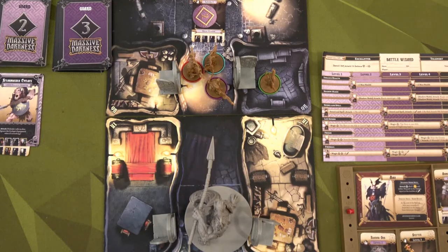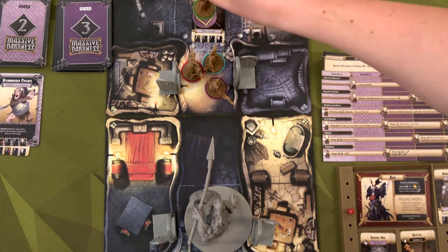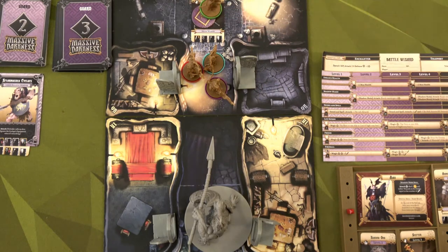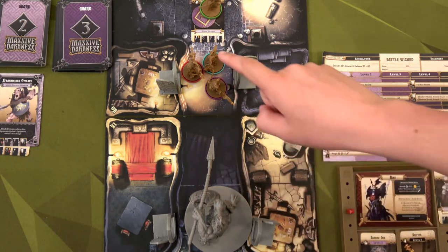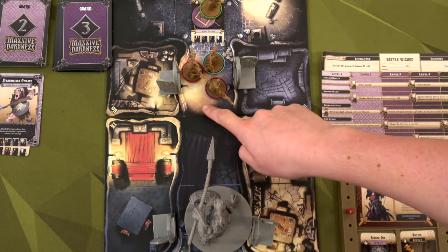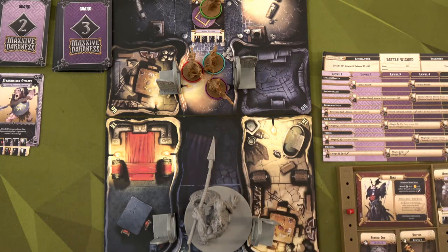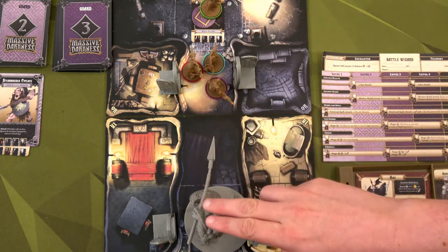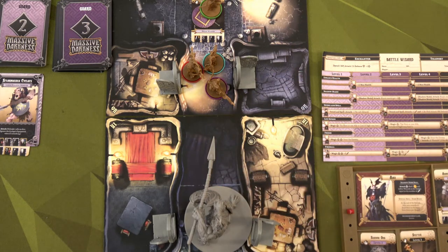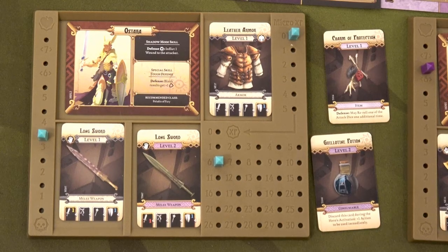For Sybil's third and final activation she's going to run — moving two spaces — to end in a safer room. Two reasons: I don't want her stuck where she can't attack the spear maiden later, and she has the most XP at ten, so if she sat there during the enemy phase she'd get attacked by the spear cyclops. Now she's in position for next round to take out the lesser roaming monster. No counter attack since Sybil didn't attack anything.